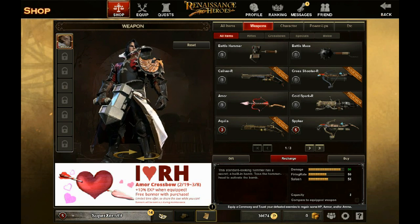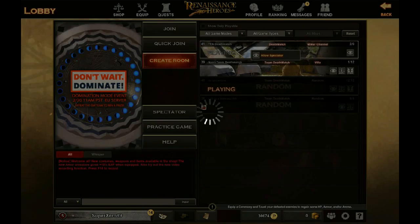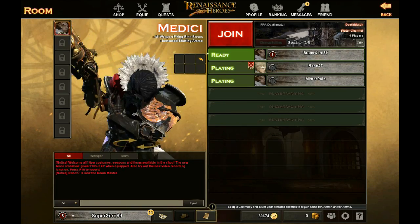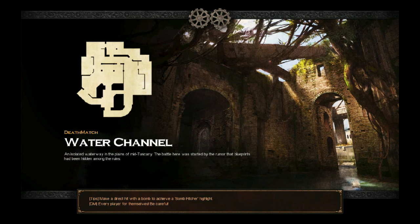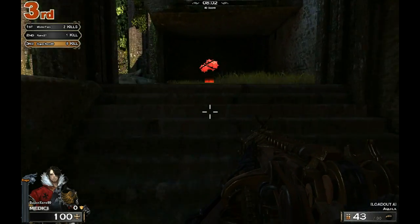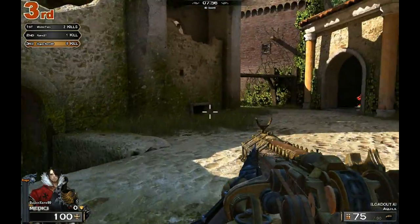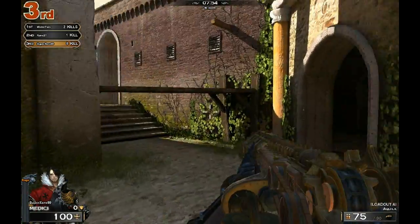Looking at available games, we have deathmatch and team deathmatch — the team deathmatch is already going. We're going to jump into the game. As you can see the graphics are very very nice and highly stylized. This is based off of the Renaissance with a medieval flair — knights in armor and all that.